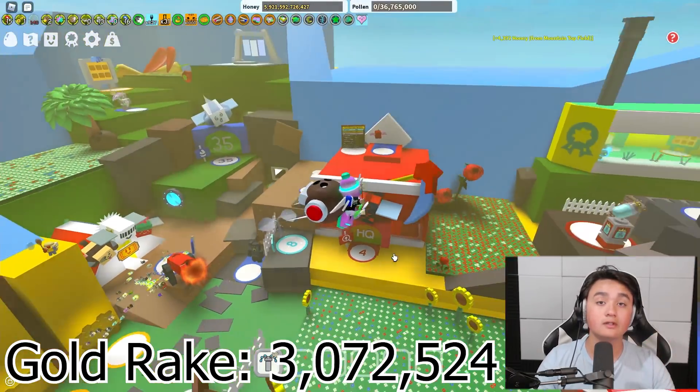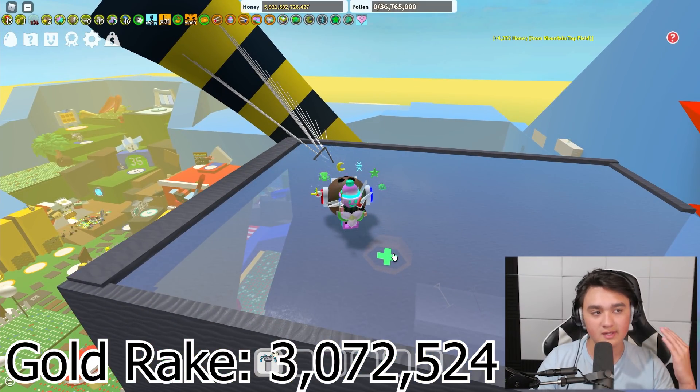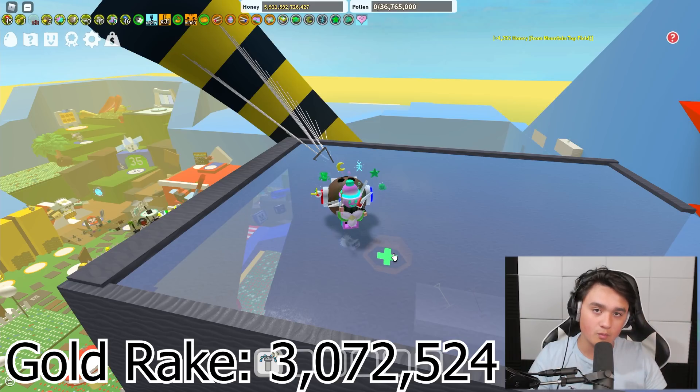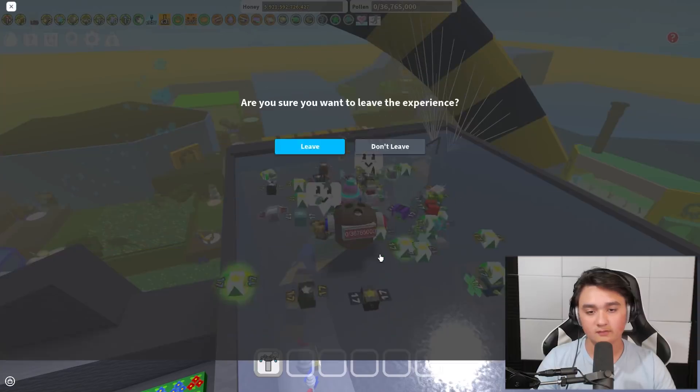On screen now is how much honey we made using the Golden Rake. After we do our test with the Sparkstaff, I'll have that honey amount up, and then at the end we're gonna do a comparison of how much each made. I'll explain whether it is or isn't worth it to get the Sparkstaff.